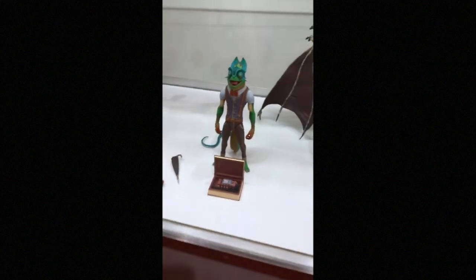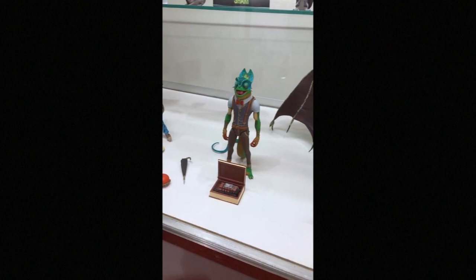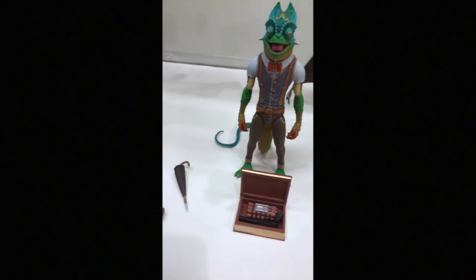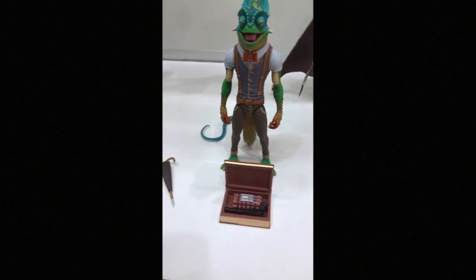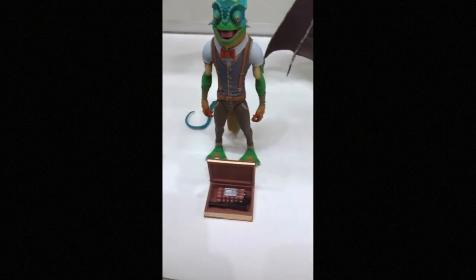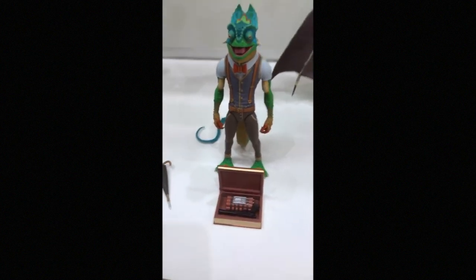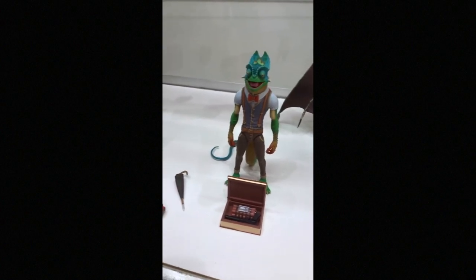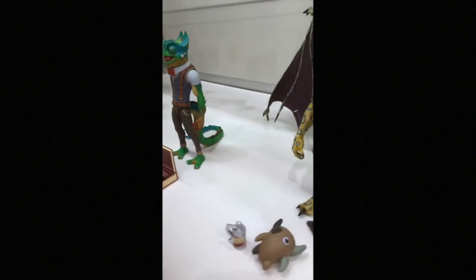Let's move on to Sham. You already kind of saw his works-like model, but this is what he's going to look like when he's painted. Check out this accessory he comes with — it's a book with a bomb and another spy-issue pistol, because he's sort of the espionage expert. Other features he's going to have is that his tail is bendy.